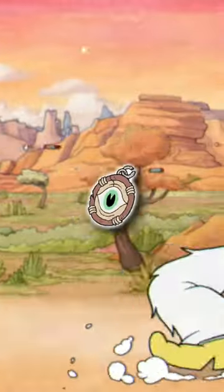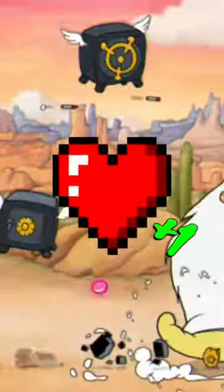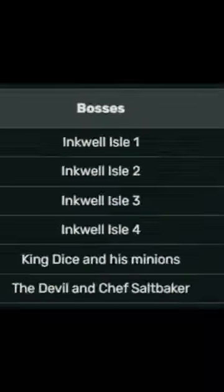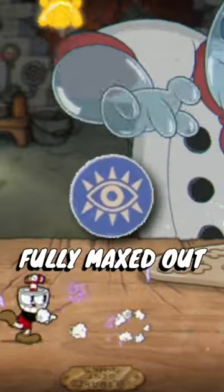The Broken Relic transforms into the Cursed Relic, which can activate smoke bombs when you dash and give you 1 HP when you parry. The more bosses you defeat with it, the stronger it gets. There's even a whole chart that shows you which bosses give you more points. You need 12 points to fully max out the Relic, but it is not as easy as just beating the bosses again.